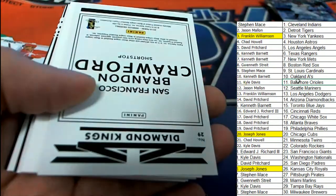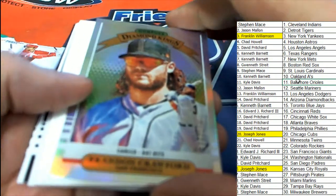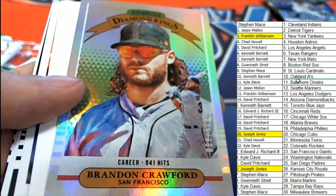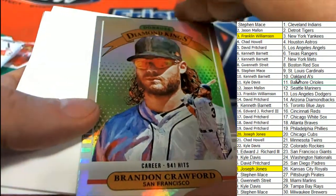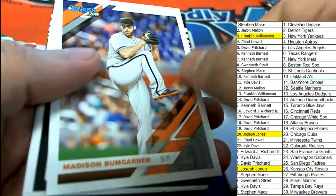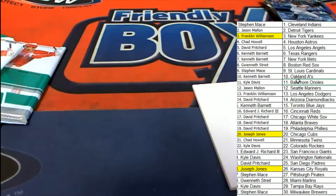Wait a minute, what do we got here? Could it be another hit? Oh, it's a nice parallel - Brandon Crawford for the Giants. All right, lots of fun and some Dunderus around here. That's fun stuff, man. And a really low-priced box break, $6.99 for two teams. What's up Jason?